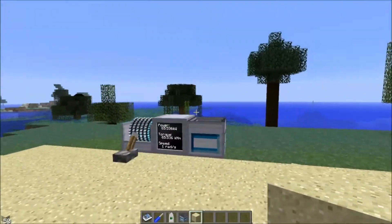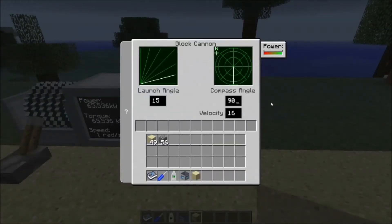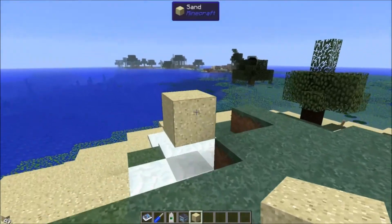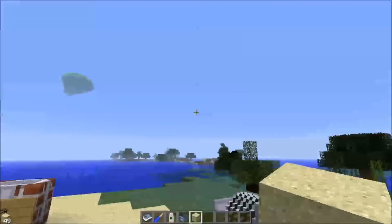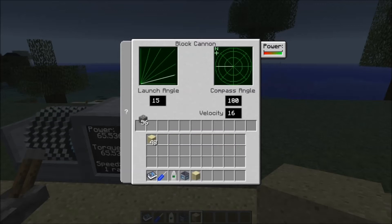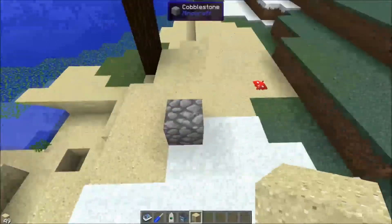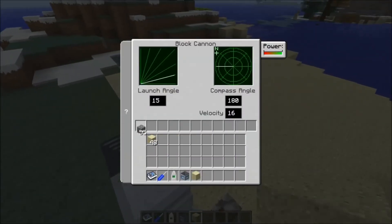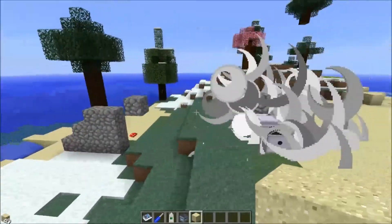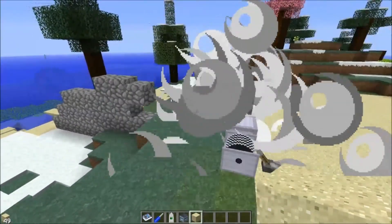You can obviously adjust the compass angle as well if you want to fire things in a different direction. Just fired it over here, and it does follow compass directions. If I fire at 180 it'll fire that direction over there, and see if it can place the blocks at a decent angle. It fires at a good pace too.